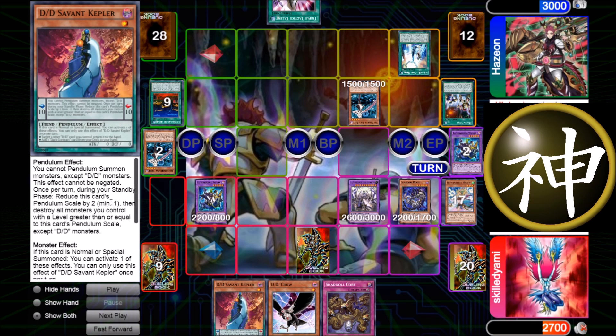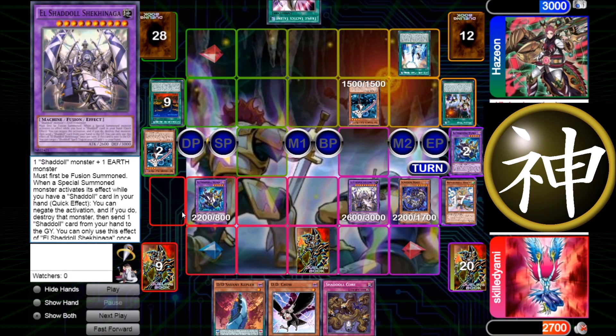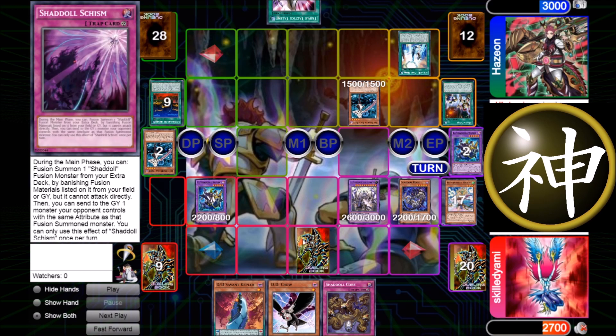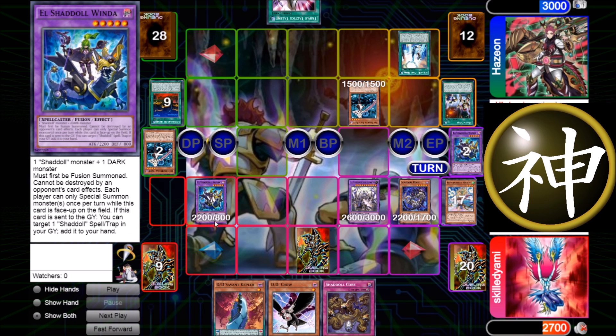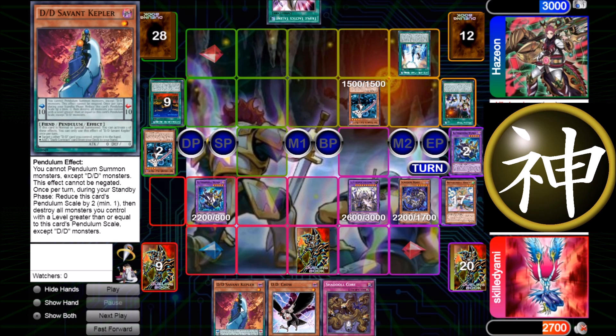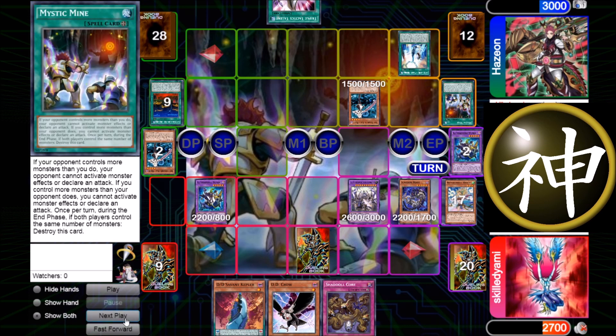The really cool thing is that Kepler's pendulum effect says: once per turn during your standby phase, reduce this card's pendulum scale by two (minimum 1), then destroy all monsters you control with a level greater than or equal to this card's pendulum scale — and it's 10. So if I activate this and fuse or link away my stuff, I should have used away those guys and just get rid of the Winda. Since Winda can only be destroyed by the opponent's card effects, it doesn't matter — my own effect can destroy her. I would've just activated this, waited one turn, all my monsters get destroyed, and they all trigger — Beast, Shakinaga, and Winda.